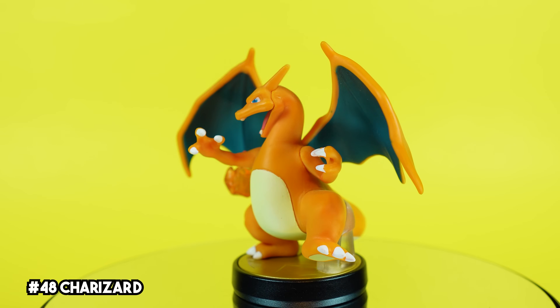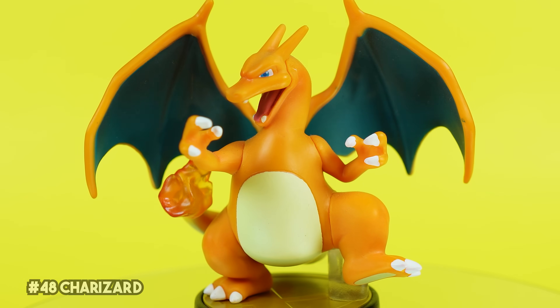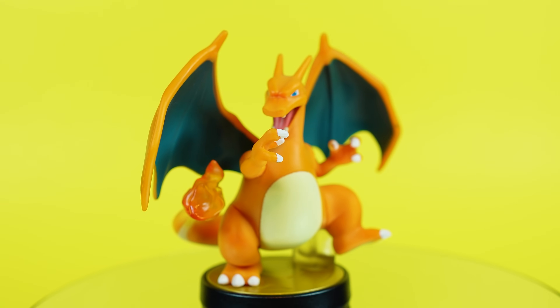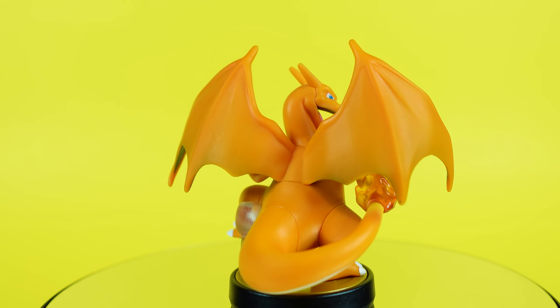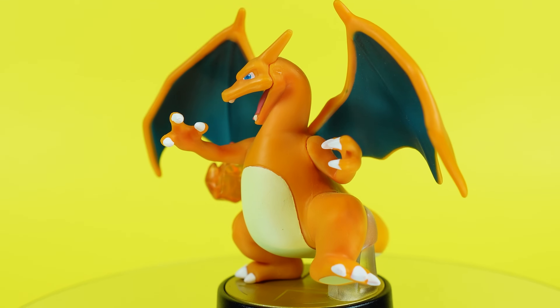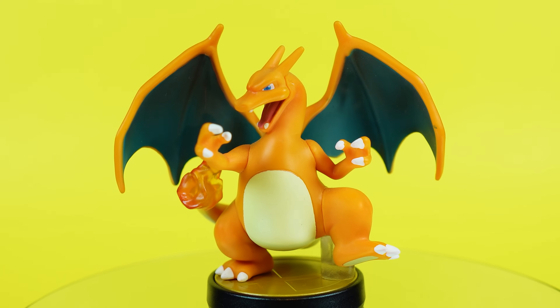Charizard is one of my favorite Pokemon — basic? Maybe a little. He also hits like a truck and is just super fun to play as. In amiibo form, Charizard looks awesome. I have fond memories of getting this one as well — he was part of a really strong amiibo wave 4. The colors on Charizard are absolutely perfect. I love the translucent firetail. Just an overall great looking amiibo.